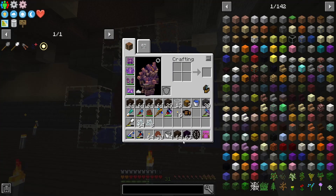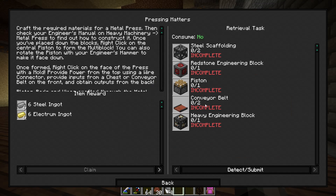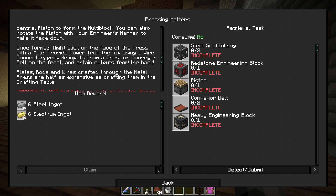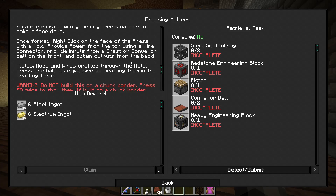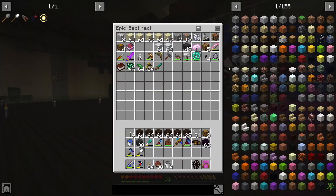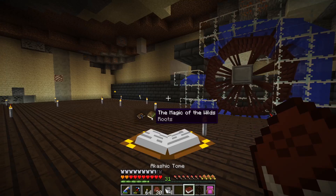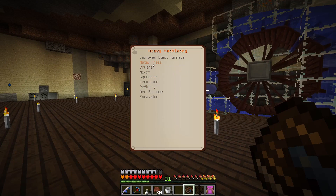That is set up now. The first thing I want is at least one of the metal presses. Craft the required materials, then check the Engineer's manual for the metal press to figure out how to construct it, and then you right-click on the central piston to form the multi-block. Let me grab this book. Heavy machinery, metal press — okay, I've seen these before, they're not that crazy to build.